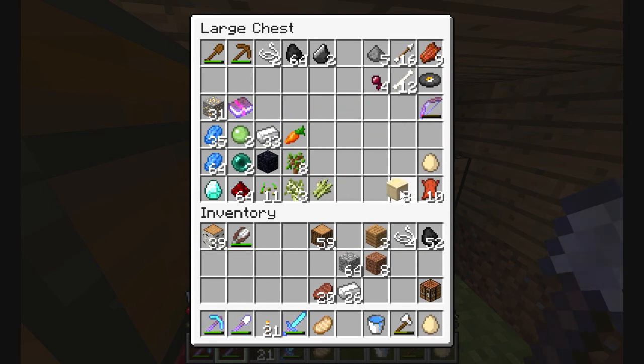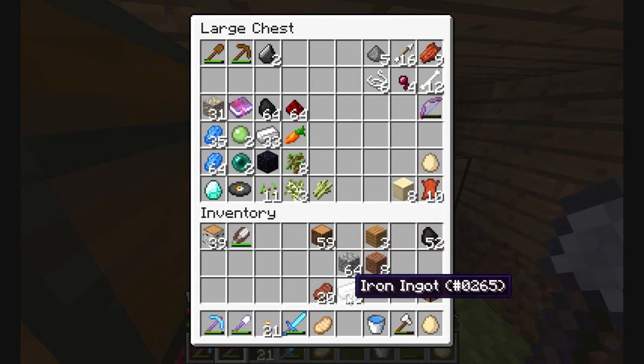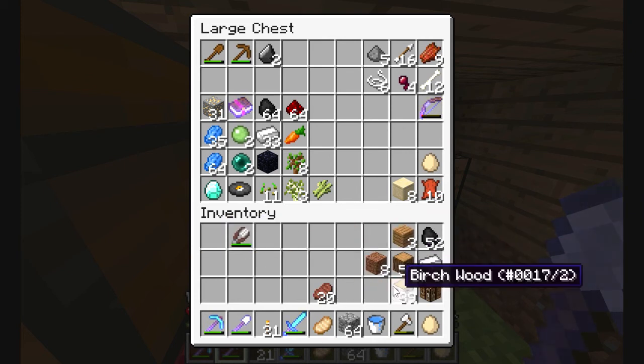We'll keep 26 iron on us and put the 33 iron in there. The sandstone we'll put in here. String we'll also put in here, over in the mob side of things rather than the valuable stuff — which the redstone needs to go in the valuable stuff too. Redstone can just go anywhere there. Sorry about this guys, I just really need to sort my inventory. I can't stand having a messy inventory.